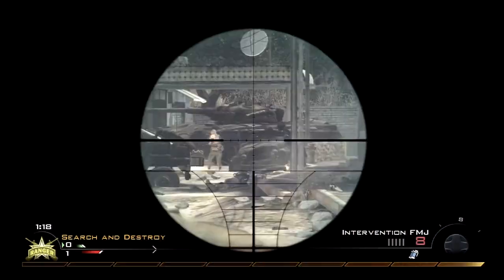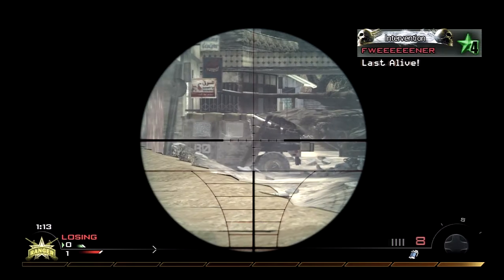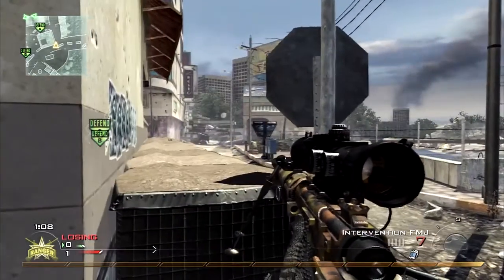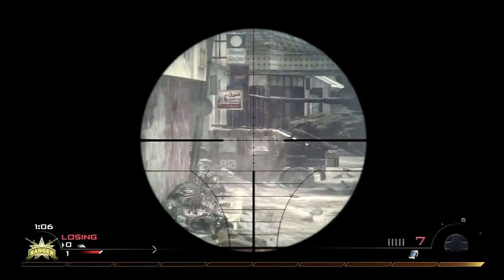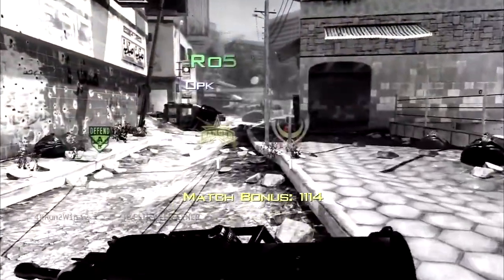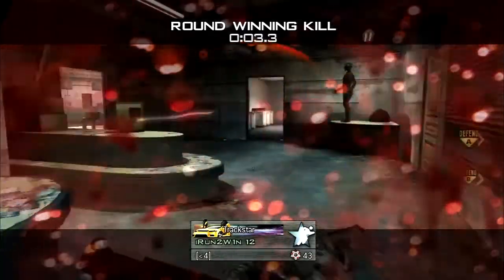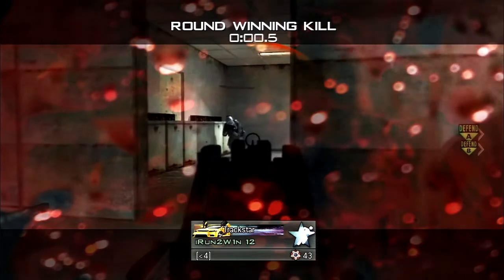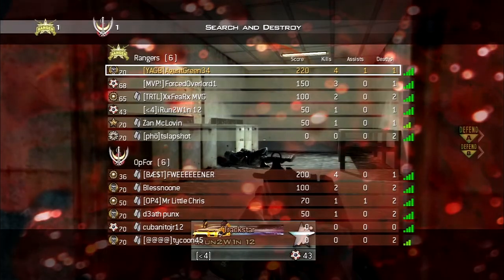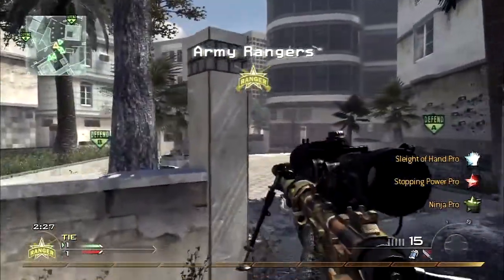I believe there's one to two guys left — yeah, one guy left. It's that F. Wiener guy again. I'm just kind of waiting here, scoping down because I'm thinking he's going to come this way. I decided to throw some stun grenades and try to get him, but luckily my teammate was there to pick him up. Man, I just cannot talk this commentary. I don't know what is going on — it's just not a good talking night. But anyways, let's talk about something else.